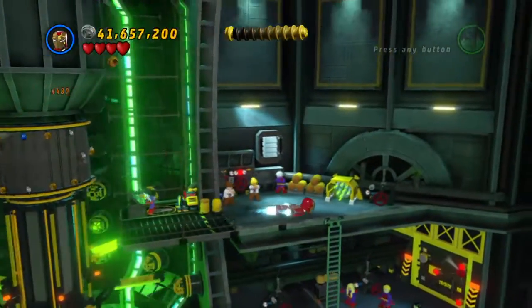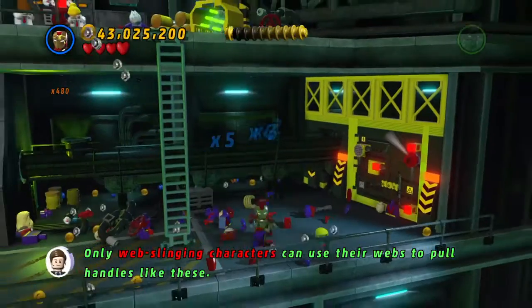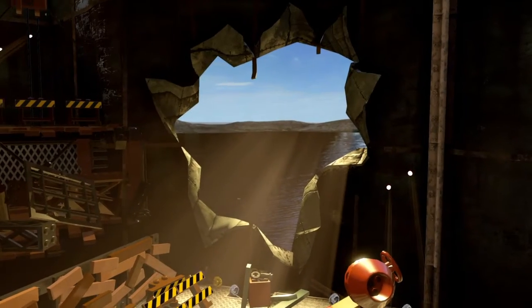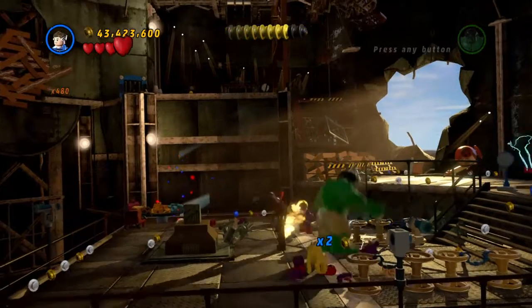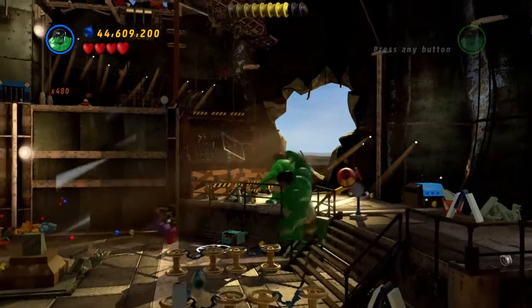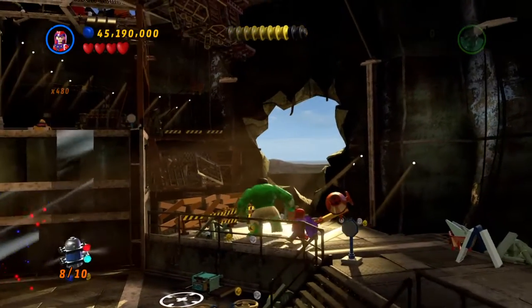We just need to get into the next area now. There we go. And we got a Magneto thing in here. Really easy minikit — there's our eighth minikit.